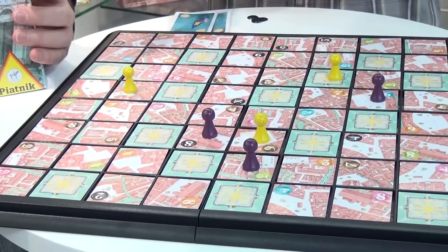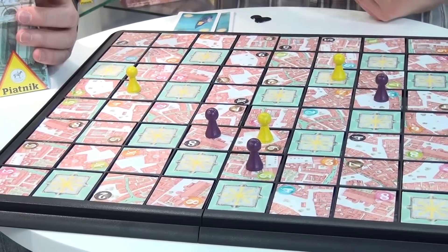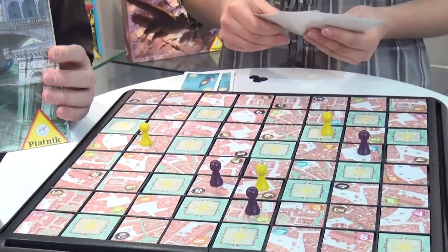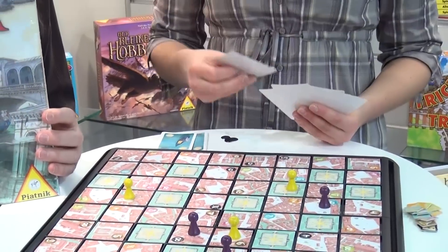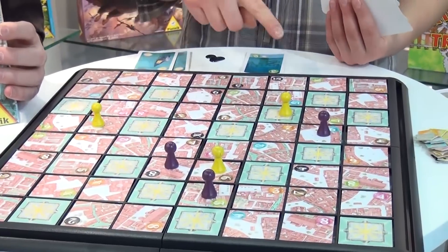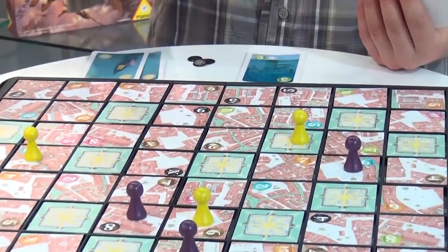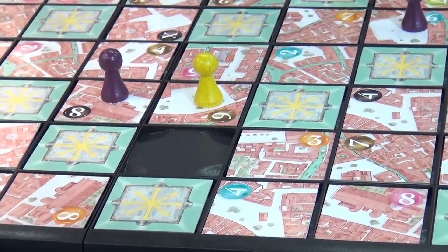So you get either seven or nine cards. In every round you have to play one card and you have to start with the smallest number. In my case there will be a three, so I would play the three. I'm the yellow part and if I play the three, I'm flooding this little card where you find the three.